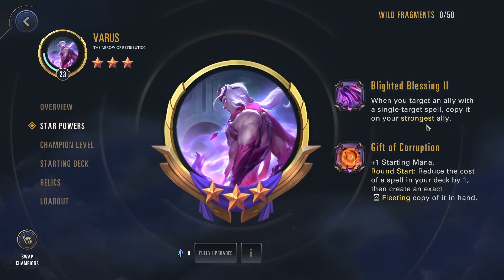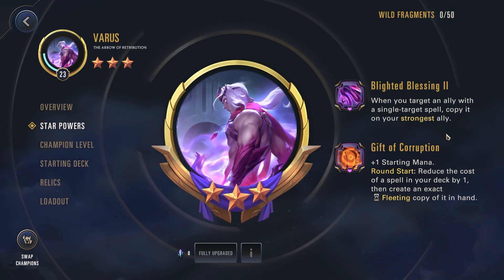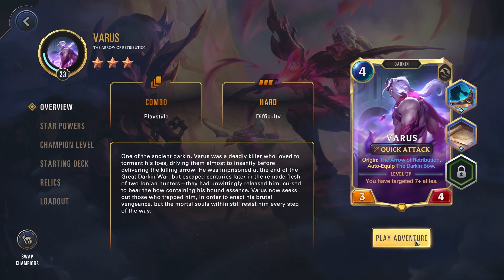This works quite well with Varys because his star power, when you target an ally with a single target spell, copies it on your strongest ally. So you're trying to get Varys to be your strongest ally, cast Redoubled Valor on him, it goes off twice, and then you have a very, very strong Varys. Let's hop in game and see how this new relic performs.